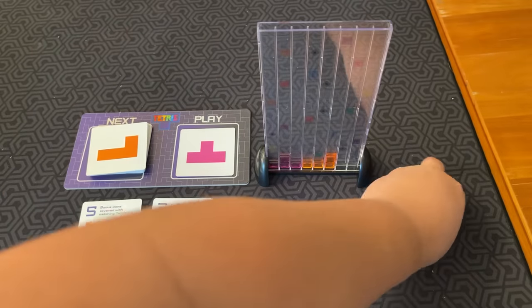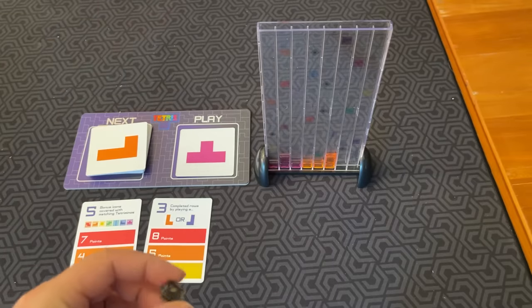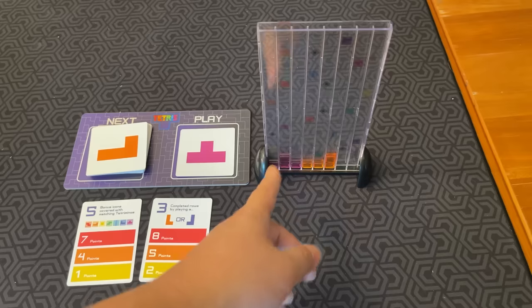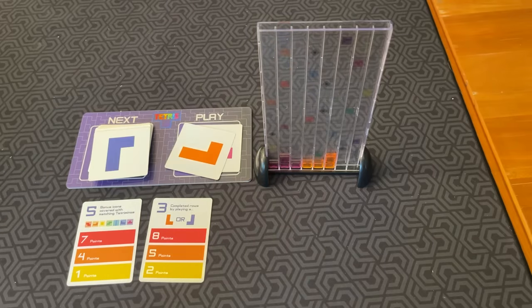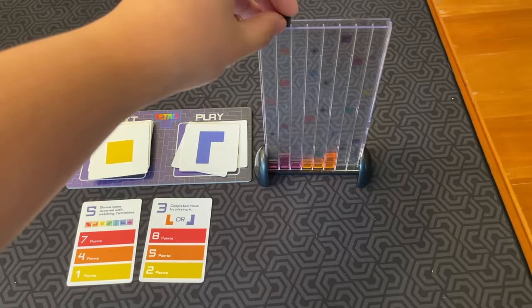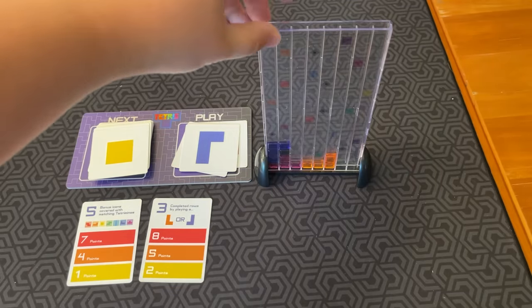There are also Minos. Every player starts with a Mino, and you can earn more throughout the game. If you want to drop one or more Minos, you have to place them before a Tetrimino. For example, I can put a Mino down here, and after that, place a piece like so.